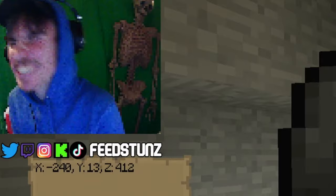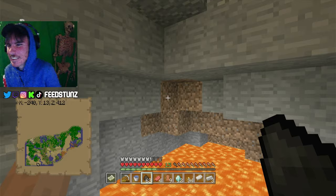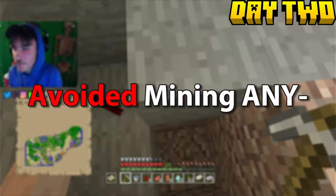My chat was asking me to complete some very difficult challenges, like dropping a piece of coal in lava — which I did, accidentally losing something I valued in the process. It's also worth mentioning that I avoided mining any gold, which I ended up regretting later on because my monkey brain thought it was useless in this version.